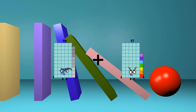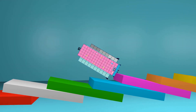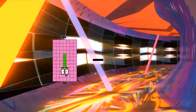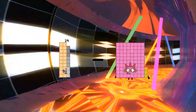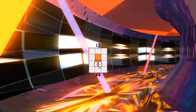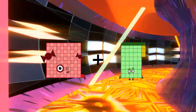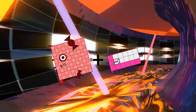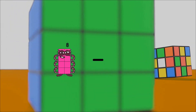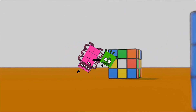59 plus 85 equals 144. 29 minus 17 equals 12. 101 plus 18 equals 119. 8 minus 4 equals 4.